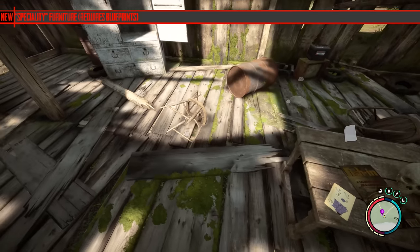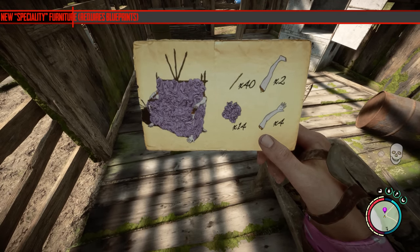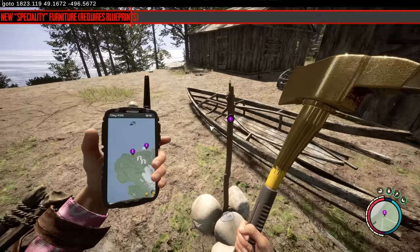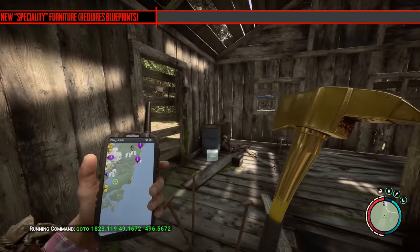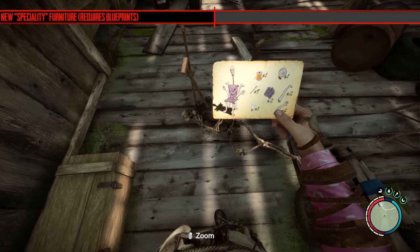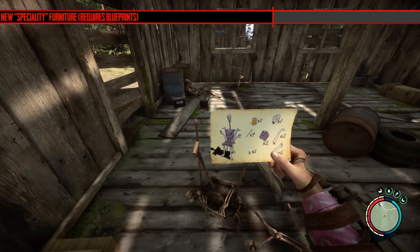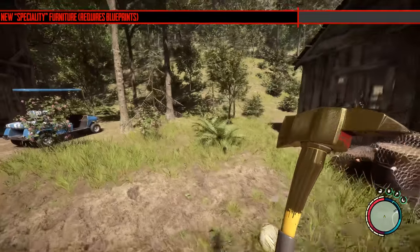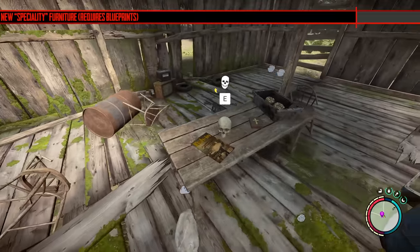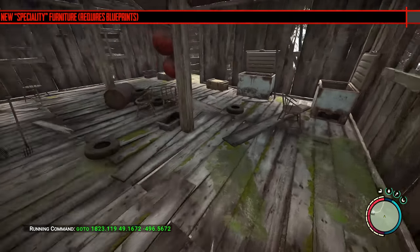The next addition is specialty furniture items — a gore couch and a gore chair. They're blueprints found in the fishing huts, one in each. I can't show them because of YouTube's rules but they're quite comical; the chair is even powered by lights. Note that the update didn't allow me to get these items at first — they weren't spawning in. I had to completely wipe the folder and reinstall the game from scratch. If you have the same issue, just completely uninstall and reinstall. N9 said Steam can sometimes mess up the files.